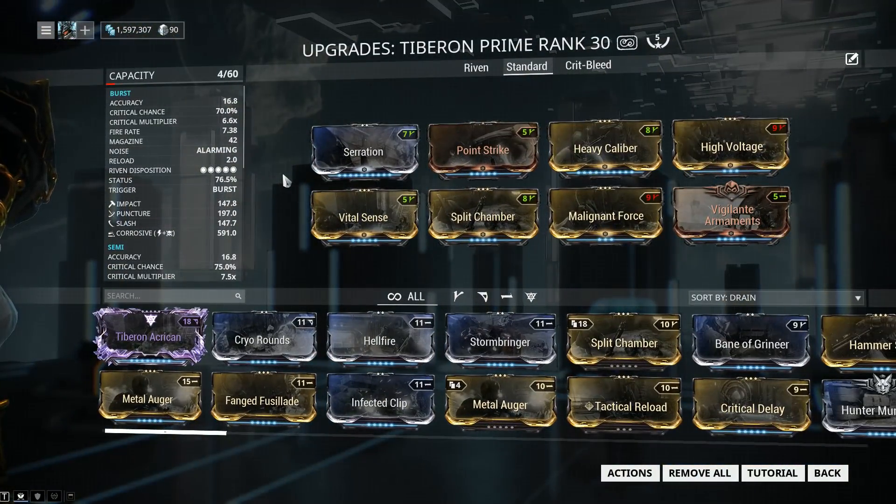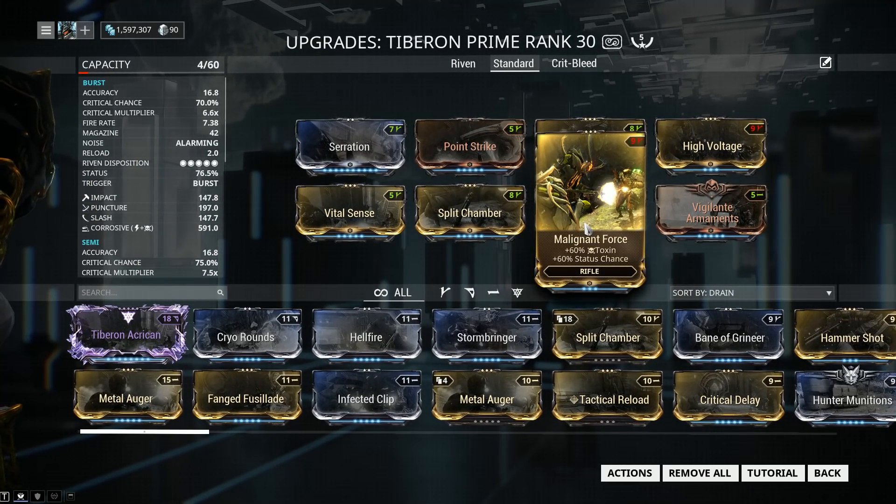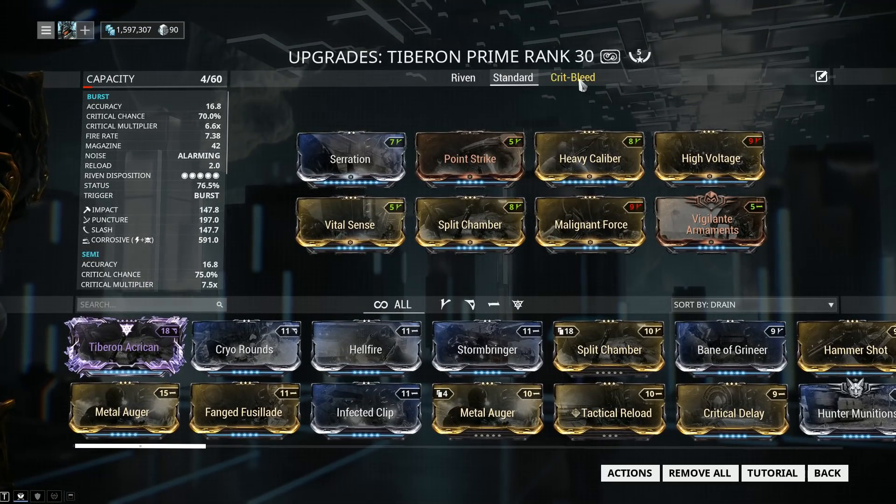This is going to be our base build — a standard build, nothing fancy. You can swap in the 90 mods instead of the 60-60 mods if you're doing lower level content, and of course the elemental damage should be applied depending on where you're going and who you're fighting.